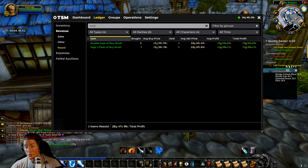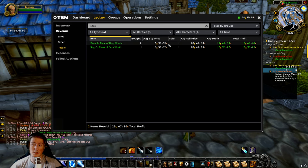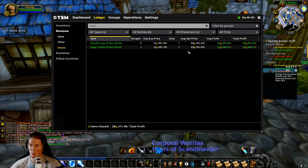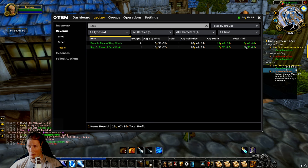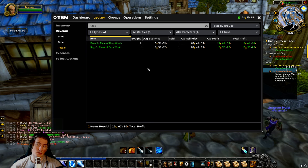What does that mean? Flipping? For those of you completely unfamiliar with gold making, you're gonna buy something for cheap and you're gonna sell it more expensively on the auction house. We have some examples up on the resale summary here. We've seen that I've bought and sold some Fiery Wrath capes for like 12-15 gold profit per item, which is pretty good for Season of Discovery.